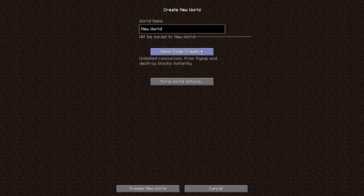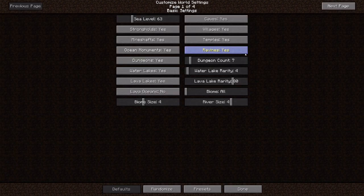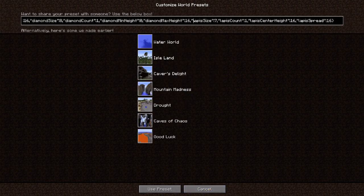Let me go ahead and hit create new world here. Let's go to creative and then set the world type option to customize. Then, in order to get the dungeons the way you want them, you actually can't set this value high enough — the value only goes to a hundred here. But if you hit the preset button and paste in the big preset that's on the Reddit thread, then there is an option that you can modify.